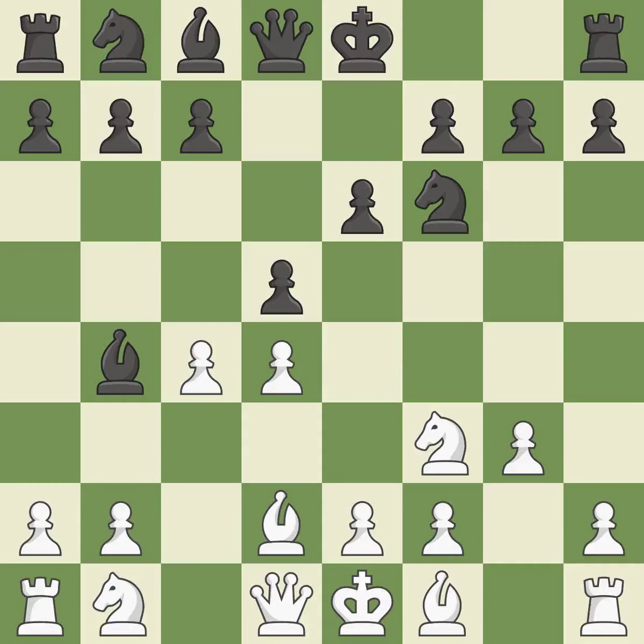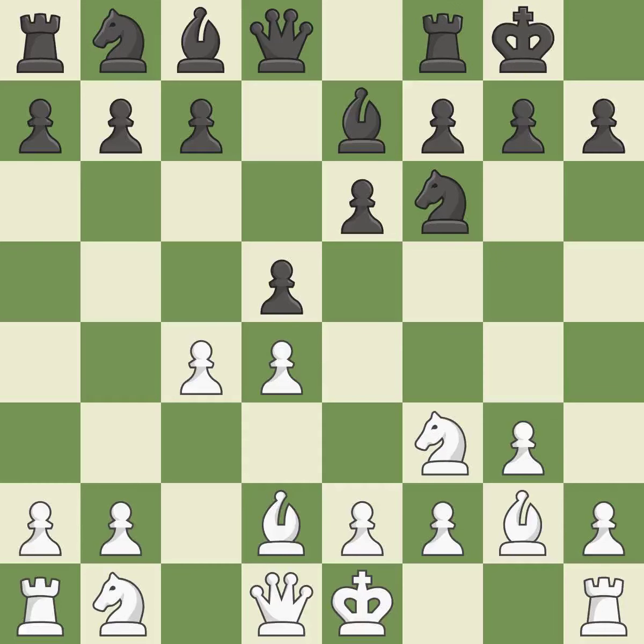This prevents a rival bishop's check. The bishop is now on a more secure square. By positioning the bishop on a potent diagonal, this fianchettos the bishop. Castling gets the king to a safer square, out of the center of the board, while also developing a rook.